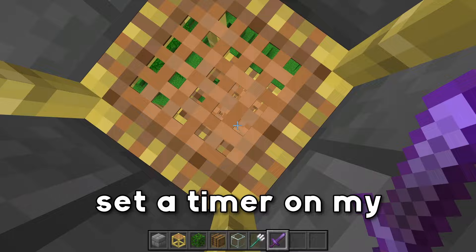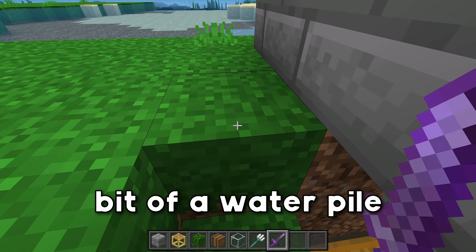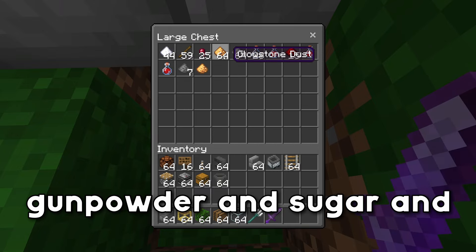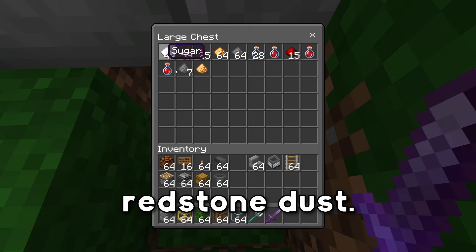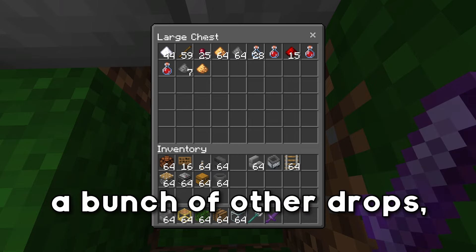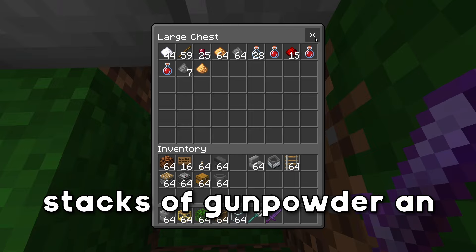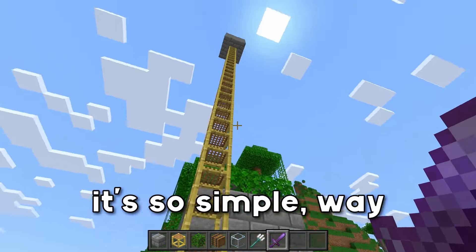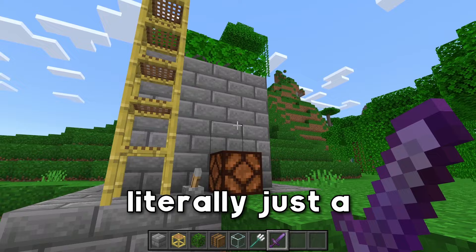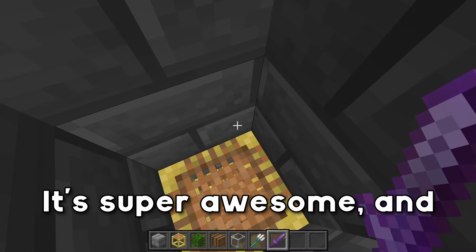It's been about 10 minutes — I set a timer on my phone — so let's go down and check our rates. As you can see, we got just over a stack of gunpowder, plus sugar, glowstone sticks, spider eyes, instant health potions, empty bottles, and redstone dust — quite a healthy amount of drops. That's the awesome thing about witch hut farms: you get a bunch of other drops along with plenty of gunpowder. That works out to about 6 stacks of gunpowder an hour. This thing is incredibly efficient, so simple, way easier to build than a creeper farm, and it makes a ton of gunpowder. It's reliable because it's literally just a spawning mechanic — as soon as a witch spawns, it gets immediately killed.